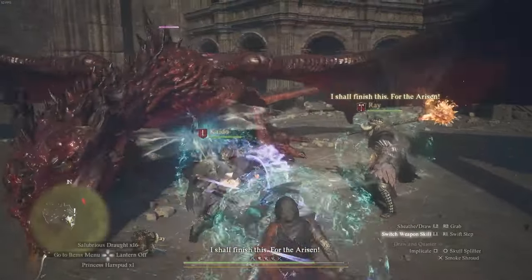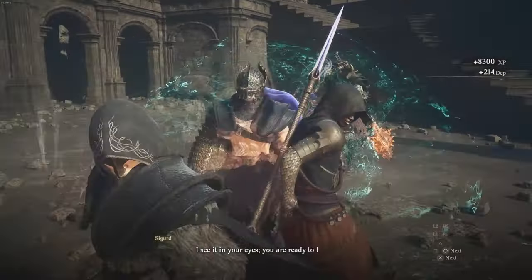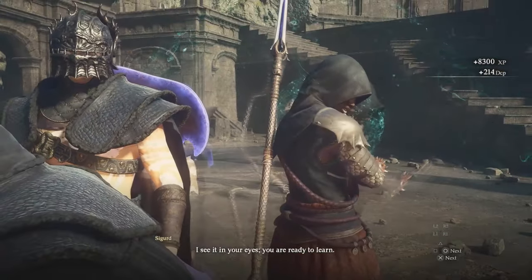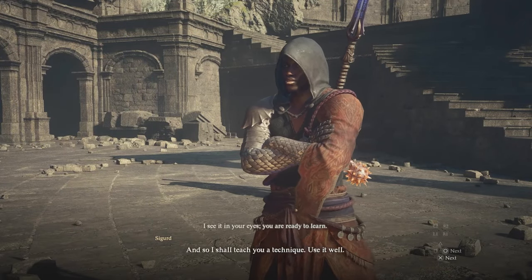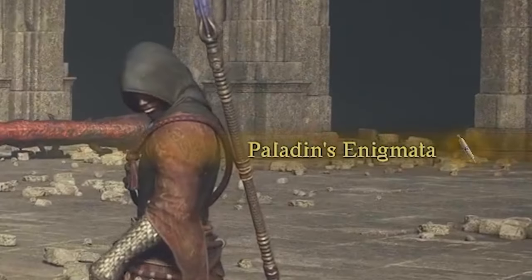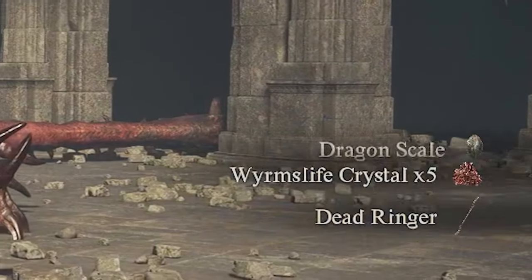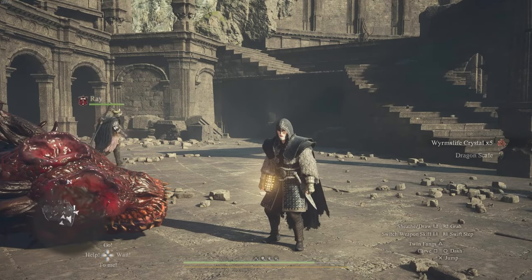Holy crap — even I was surprised. I didn't think I'd kill this dragon that quick. It takes massive damage on its face once it's knocked down. As soon as you've defeated the dragon, you'll see Sigurd wants to speak to you. He wants to teach you his technique — this is his ultimate skill for the Mystic Spearhand vocation. You also get an epic weapon from the body of the dragon. I hope you guys enjoyed this video and thanks for watching.